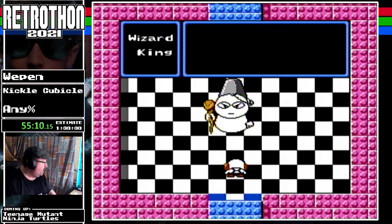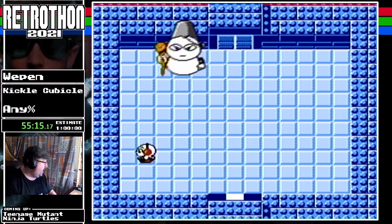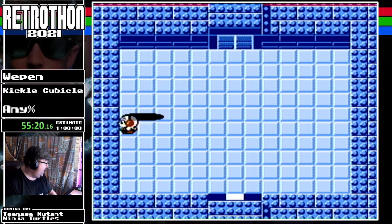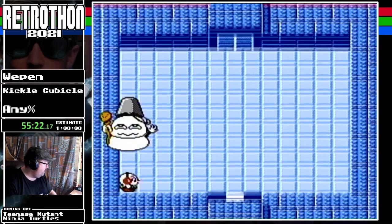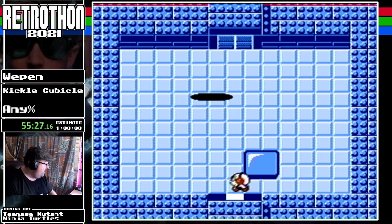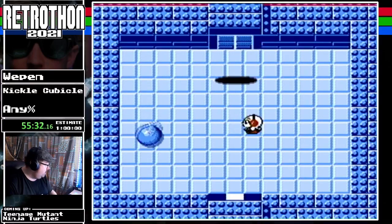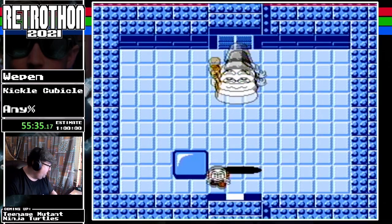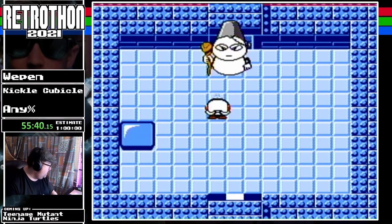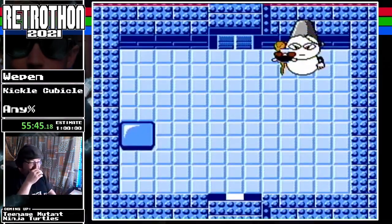Here we go — the wizard king! How dare you come up here, how dare you think you can defeat me. We're gonna freeze the ball and hit him with it. We'll take a sidestep — he's gonna bounce that really weirdly. This is actually bad — I was on the wrong side of it.